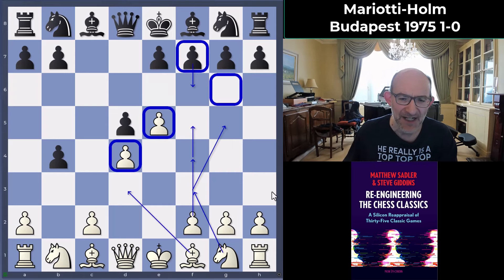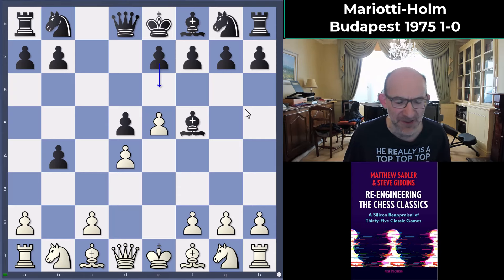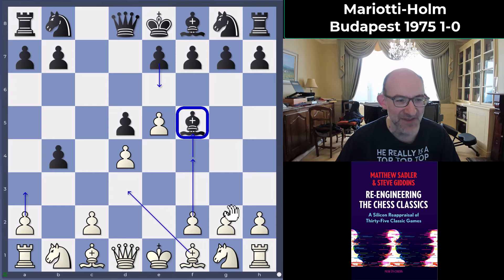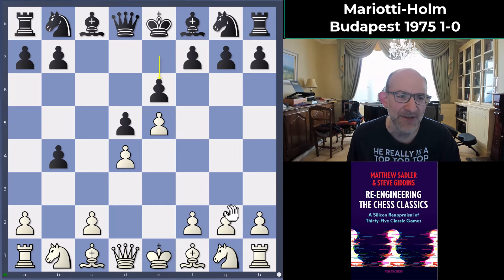Black played e6. In actual fact the engines always want to play bishop f5 — get that bishop outside the pawn chain before playing e6, minus 0.80 according to the engines. But White plays a3, then bishop d3, gets rid of that bishop, and starts trying to push the pawns. Against an engine playing super concretely and exploiting every inconvenience it's not going to be great, but against a human opponent it's always possible. A lot of Mariotti's opponents played e6 rather than bishop f5.